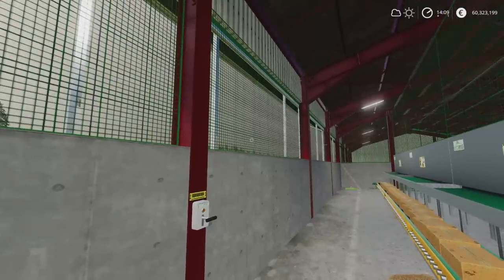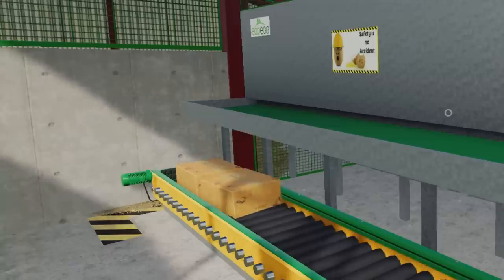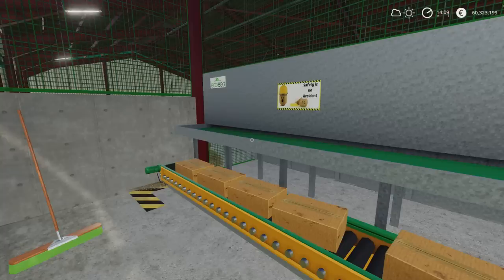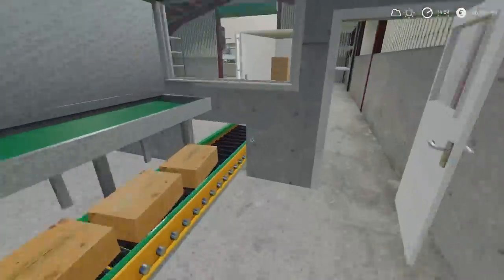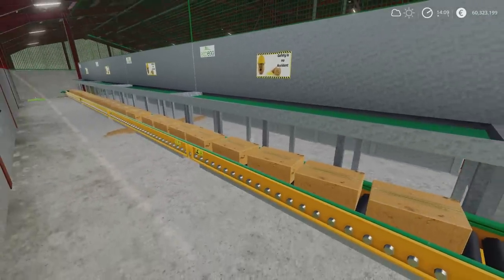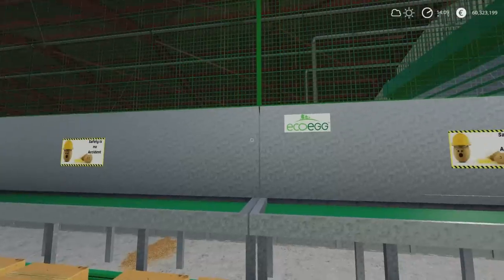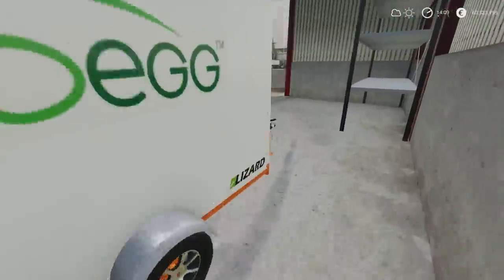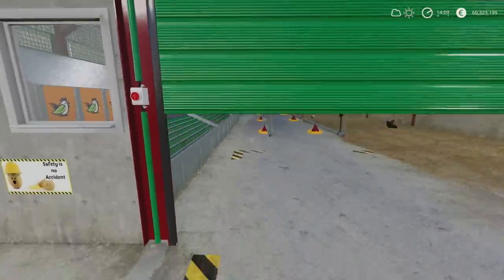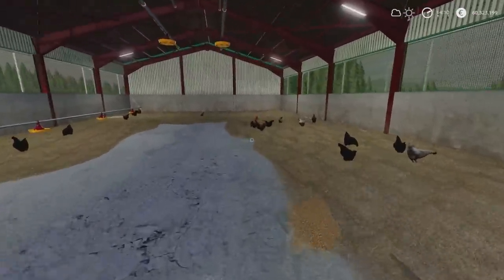The egg boxes appear here one at a time and gradually pop out until it says no more space. I sped up time — it took a few days of gameplay to fill. Something else to bear in mind: cleaning the feed area is done from the other side. I used a skid steer with a bucket. If you don't clean it for a while, the feed spreads out quite a way — all the mess appears on the ground in little piles all the way up and also right underneath the shed.